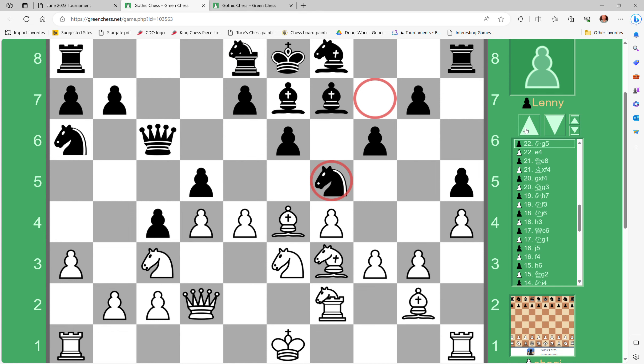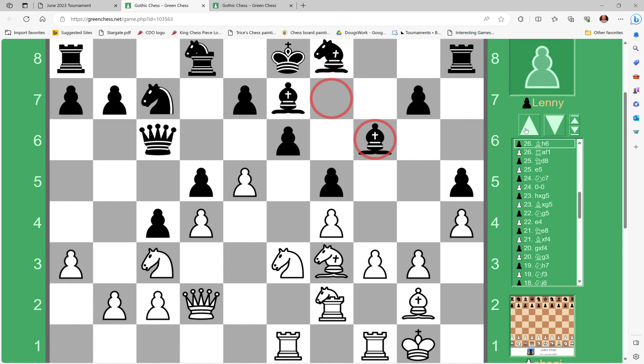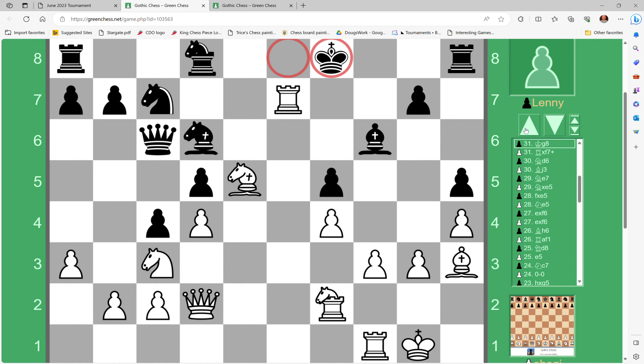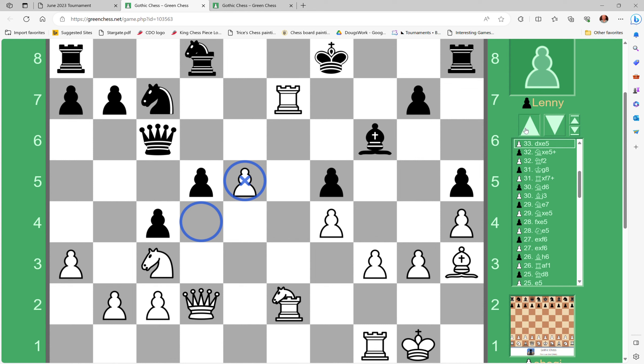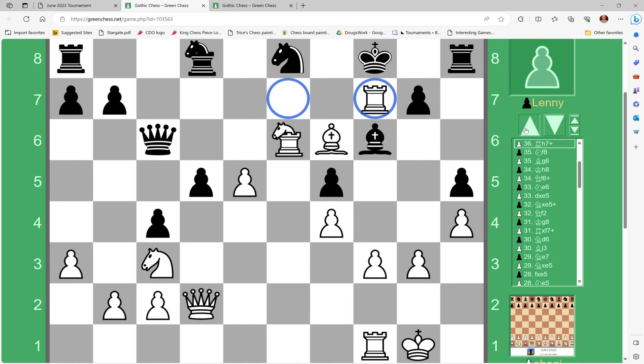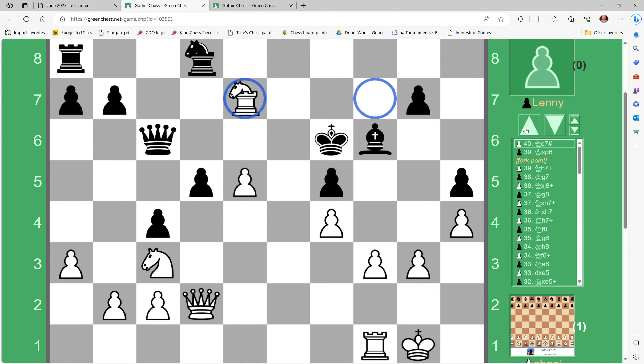It's a bunch of strategic grappling, and then we get our first trades — a bishop for knight. Normally in Trice's Chess you want to hold onto your bishops more than your knights, but I had a reason. Now things get exciting fast: the chancellor is the hero of this game, not quite a chancellor's vortex that Ed talks about, but close. A nice checkmate — that's my second hundred dollars.